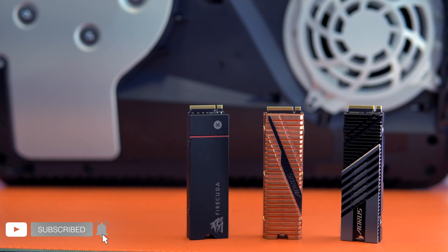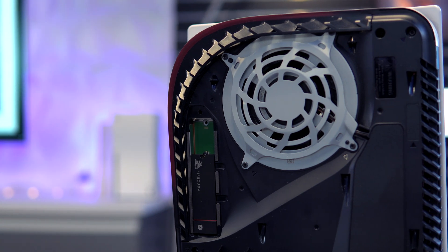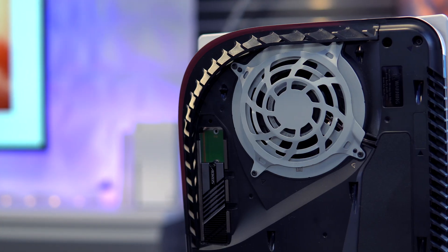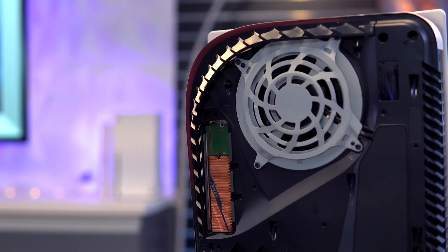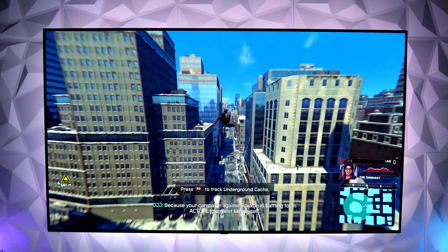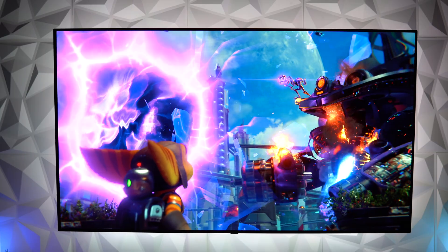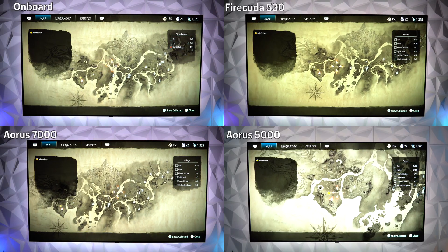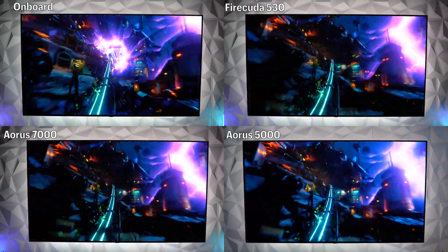For this video, we're going to be taking a look at three PS5-compatible M.2 SSDs: the Seagate FireCuda 530, which is one of the most sought-after SSDs on the market with blazing speeds reaching a max read of 7,300 MB/s and 6,900 MB/s write; the Aorus 7000, which can reach a max read of 7,000 and 5,000 write; and the Aorus 5000, which is actually marginally below Sony's listed requirements with max reads of 5,000 and 4,500 write megabytes per second. We'll run transfer speed tests, in-game loading times, fast travel, and side-by-side gameplay footage to spot any discrepancies or dips in performance.